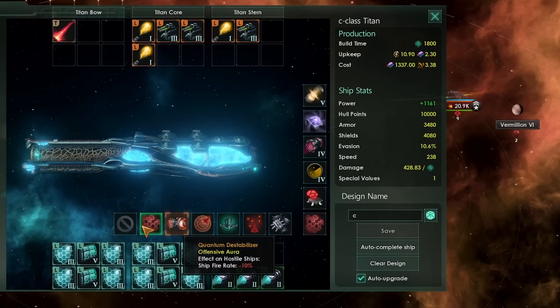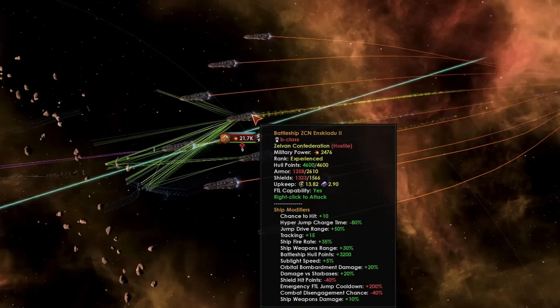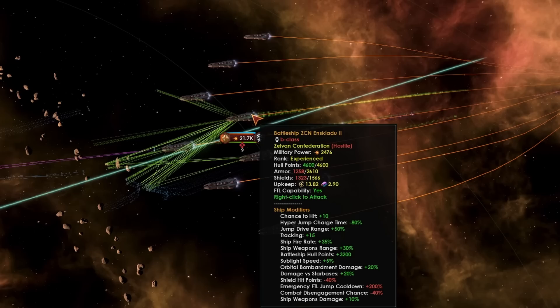Something very important to know is that your offensive auras — the shield dampener, quantum destabilizer, and subspace snare, along with juggernaut auras — actually stack with the other auras at the starbase. By combining Titan auras, we can stack them to get things like minus 40% shield hit points and minus 40% combat disengagement chance without any space weather or environmental effects. This can be really useful for key engagements in key systems, as a 40% reduction to shields is very powerful.